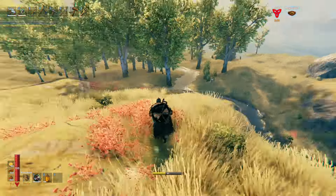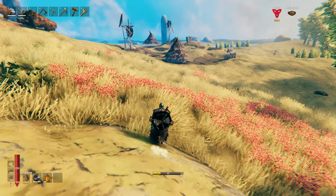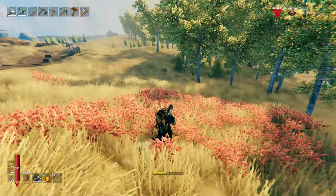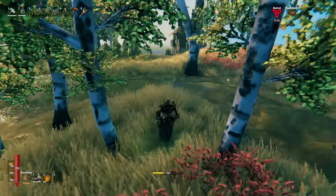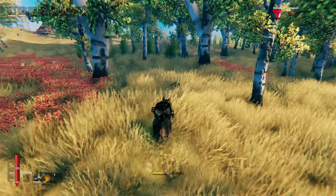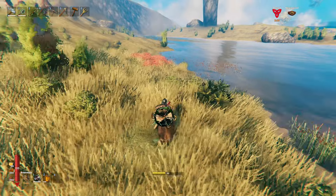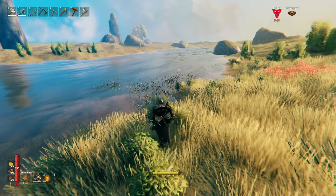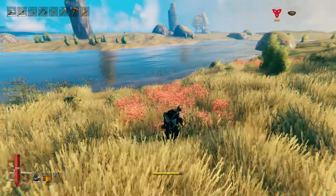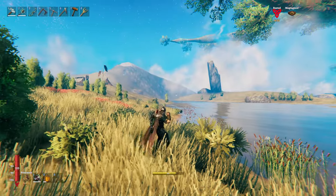I'm pretty sure if we really want to we can pretty much destroy everything in this camp — I think everything is destructible, not 100% sure but I'm almost positive. Got a tiny little river over here too — that is interesting. Let's go over to that big river again. I guess potentially we could build our castle along this river too. Oh yeah this is awesome — I think our boat is right over there somewhere.